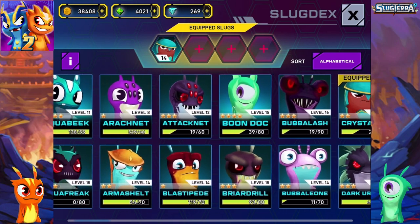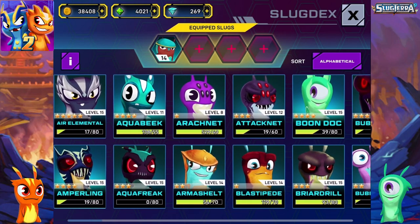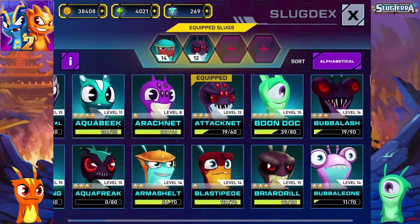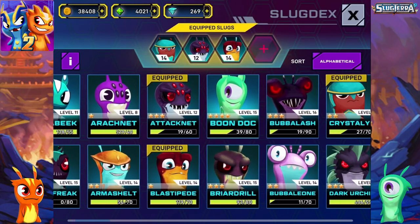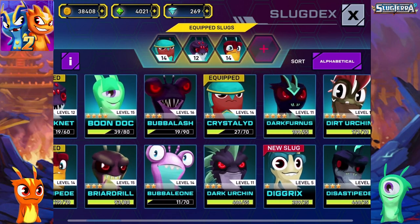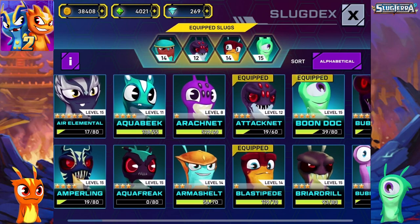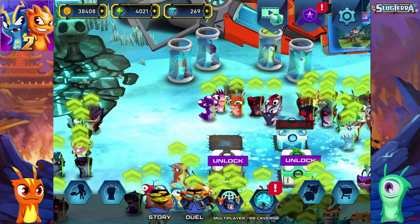We got a Boon and Lash, Blastypeat — I don't even remember which ones we didn't use in the first video. I cannot pick up any ghouls, that would be terrible. I'm gonna take Attack Net. I think Blastypeat was part of the first video, but just in case we'll add that one and one more. I cannot believe there is only one slug with the letter C.